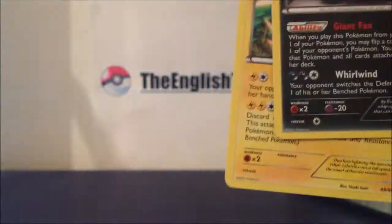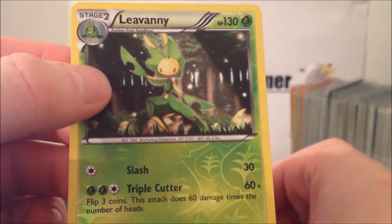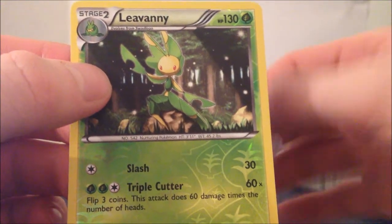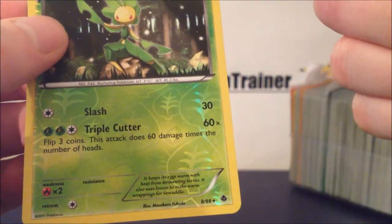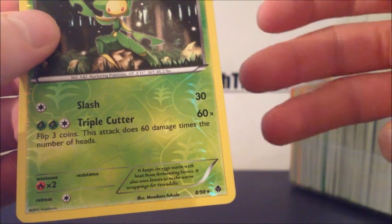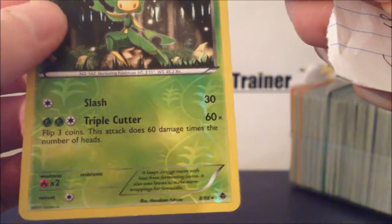So there are those cards, and I think he sent me an extra one with a little note saying 'guess this set' — it was an Elivani. I'm guessing that's Emerging Powers, because it goes Black and White, then Emerging Powers next, then Next Destinies. Noble Victories is the one with the V-shape, there's Dark Explorers, and Dragon Exalted and Boundaries Crossed — I think I've got them all now.